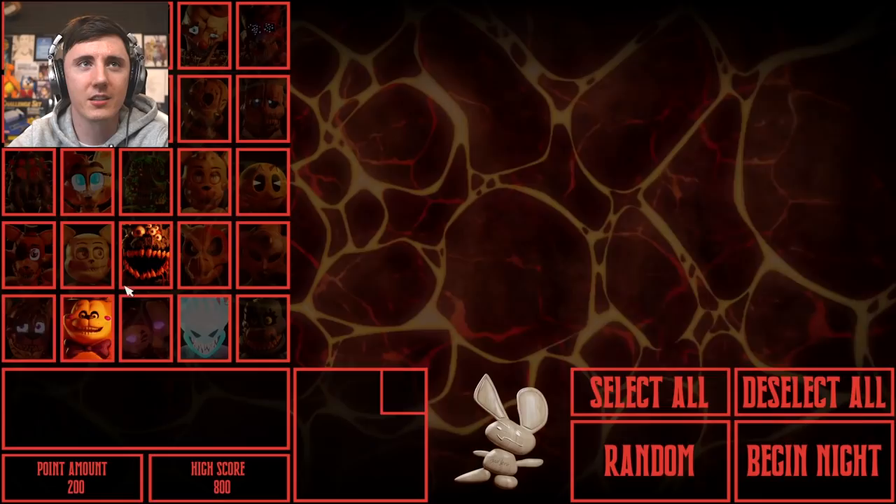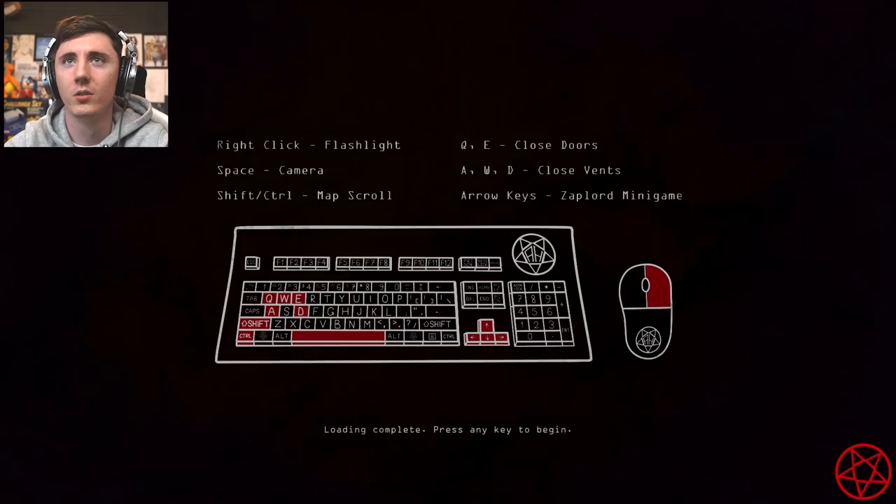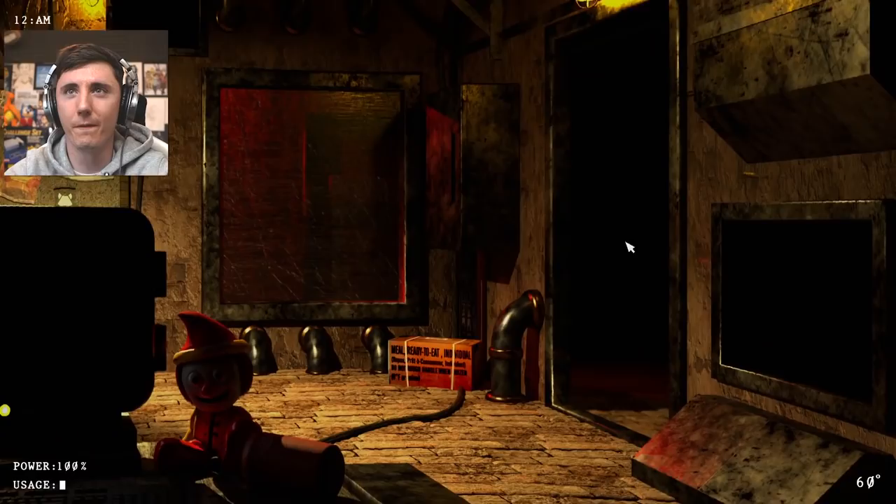I want to deal with Frookie. I want to see Dacian as well. I'll try these for now — Cam B9 and two basement cells. I think there's two basement cells. Let's do it. Right click to flashlight, space for camera, shift, control, map, scroll. Close the doors.